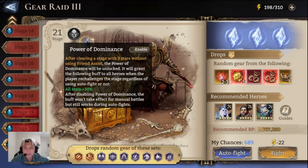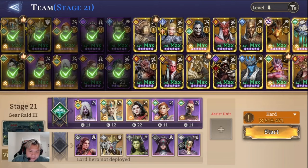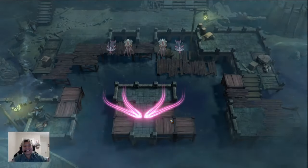Here it is everybody — Stage 21. I went ahead and turned off Power of Dominance, so that will be off for today. This is our team, this is what we're looking at — let's just go ahead and get into it. We've got this easily in the bag.